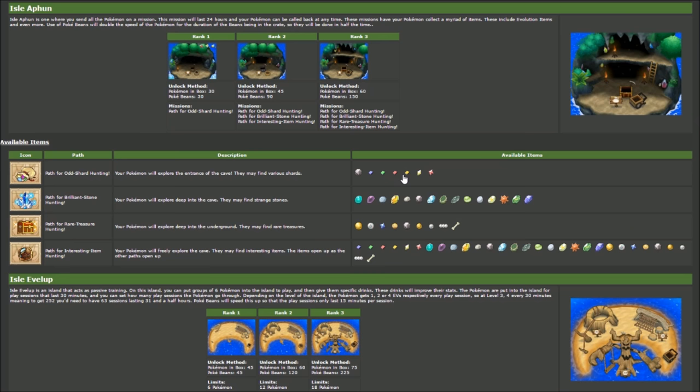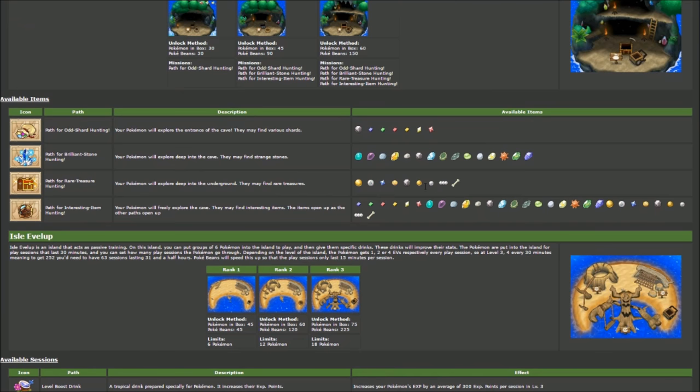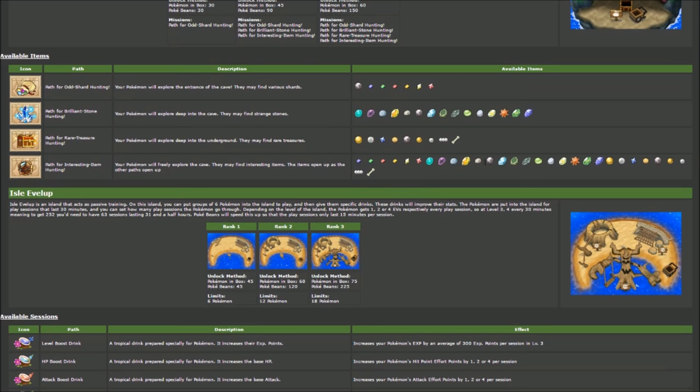Shards from the odd shard path can be exchanged in Festival Plaza for Silver Bottle Caps. Regular Bottle Caps improve one IV to maximum, but you need 30 shards of the same color — which is an insane number. Doing only shards for several days, I got two blue, three green, two red, one yellow. At that rate you might get two to three Bottle Caps per week — Silver only — which won't even be enough to max out one Pokémon. That's why I'm doing rare treasure hunting, prioritizing Gold Bottle Caps for Hyper Training.